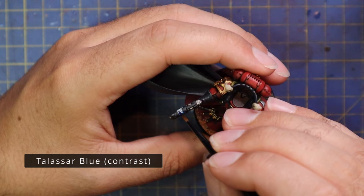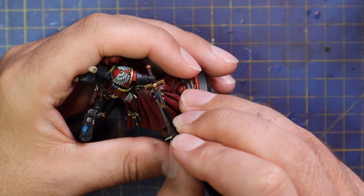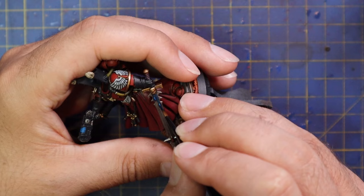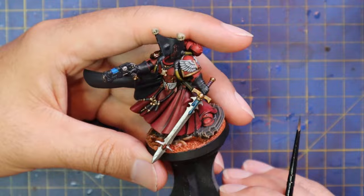Tallasar Blue was brought in for all of the energy — the coil of the plasma pistol, the energy nodes going down his epic power sword, and also watered down a little bit into his eye sockets just to give him a little blue glow. The nodes on his temples got done with a little bit of that blue as well. With those bits done and dry, that brought the painting of Mephiston pretty much to a close.